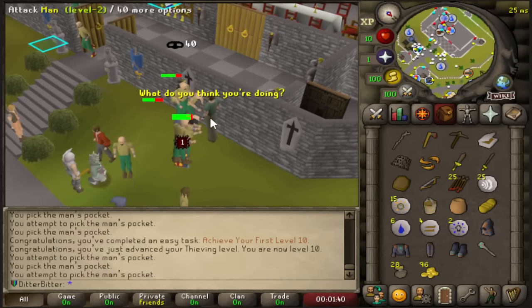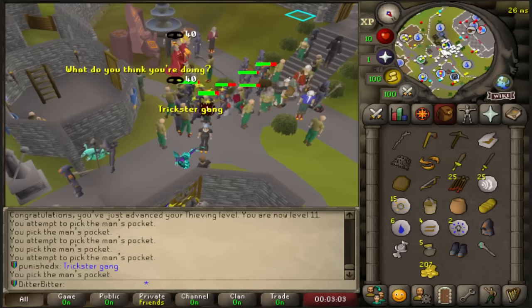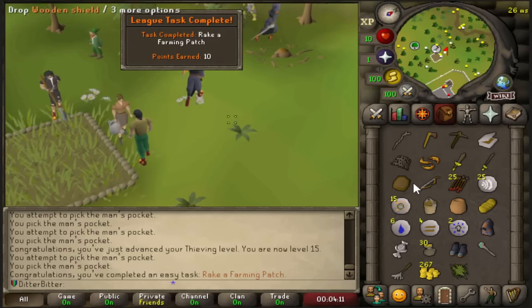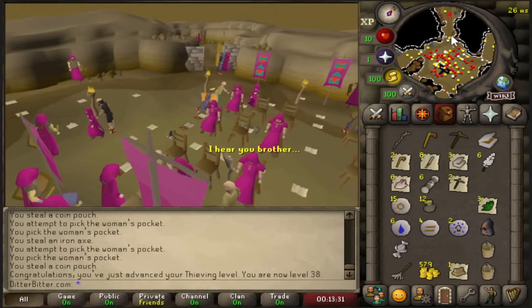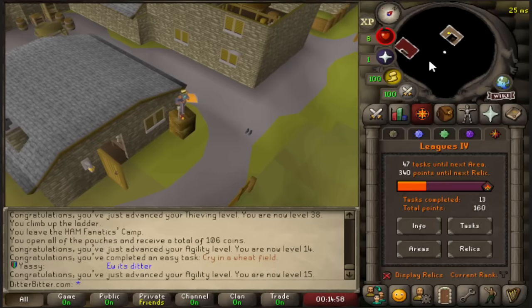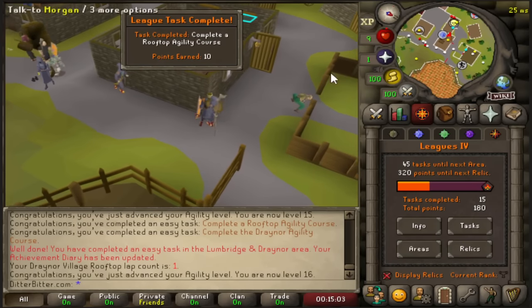At the start of the League, the first couple of tasks everyone rushes are kind of the same. I start in Lumbridge thieving men and locating the air altar, then rake a farming patch on the way over to the HAM hideout before pickpocketing HAM members for another task and to get 38 Thieving. Then I head over to Draynor to cry in the wheat field and complete the rooftop agility course for 2 tasks. And then, in classic fashion for leagues, I ran into my first problem.